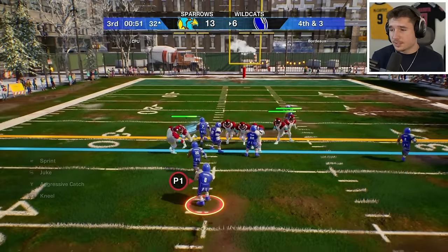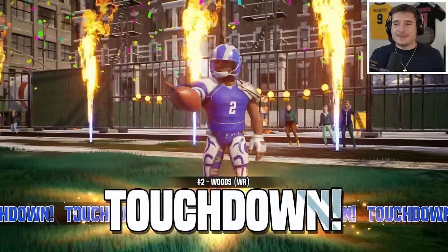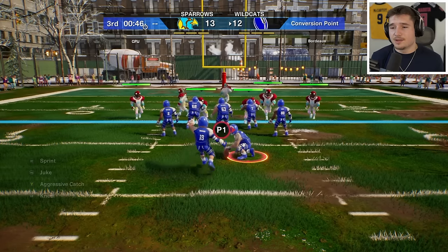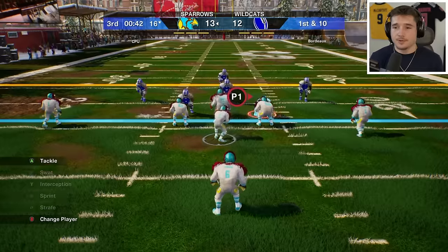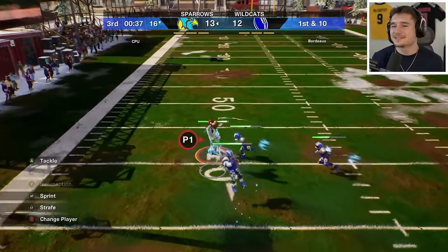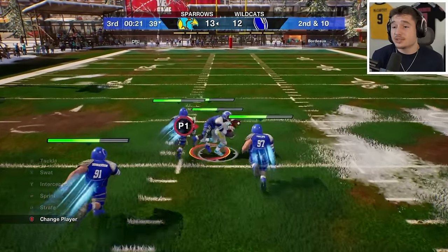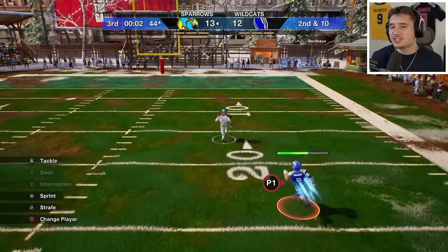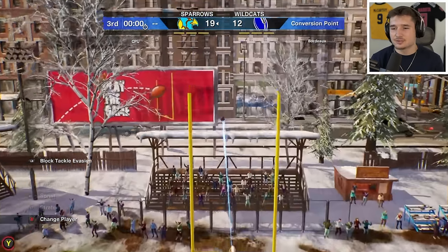Fourth and three — we have the wheel route. Kirk Cousins throws a beautiful one right on the money, and Robert Woods gets into the end zone. We've tied it all up at 13, assuming we make the extra point. There's some wind on this play so I'm a little worried, and it's not going to go in — I didn't think the wind would be that strong. We're going to have to force another defensive stop. On second and ten James Connor just shed two tackles — that's bad. They're going to score again, and even though they make the extra point we're not out of this yet. That's going to be the end of the third quarter.